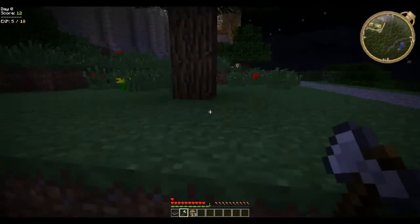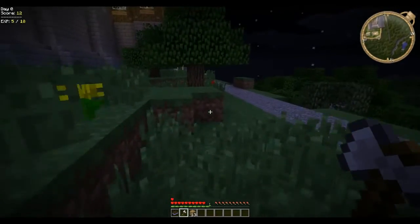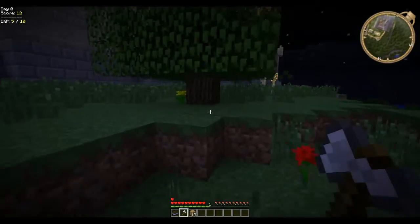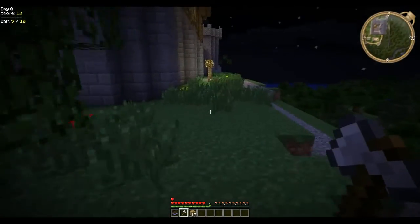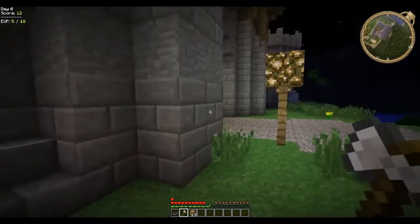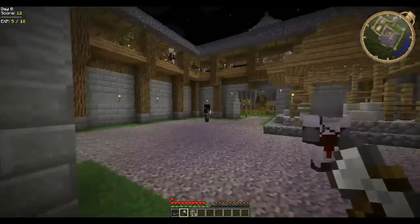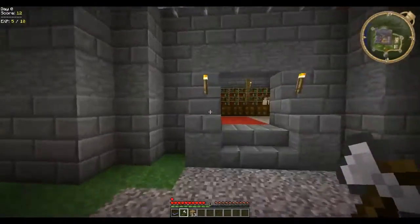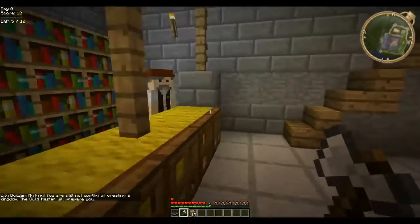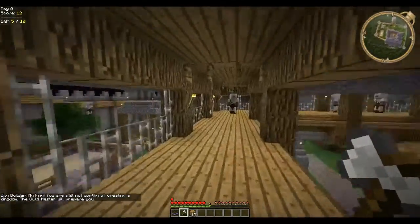I'm going to end the video. Once I've removed these trees, I've got some more wood. So we're back in there, let's sprint about. So what does this guy say now? Still not worthy of creating a kingdom. The guild master — so that's the guy I was talking to earlier, he's up here.